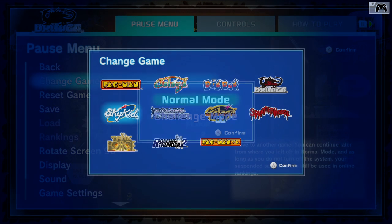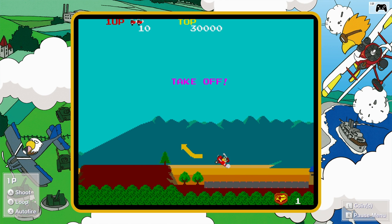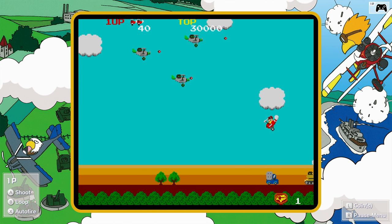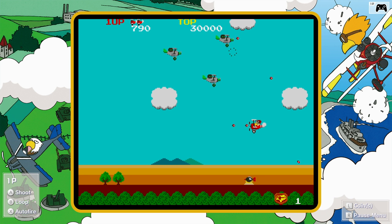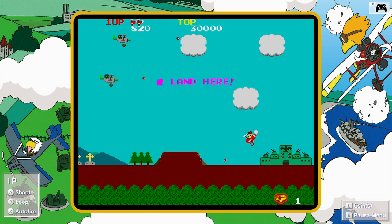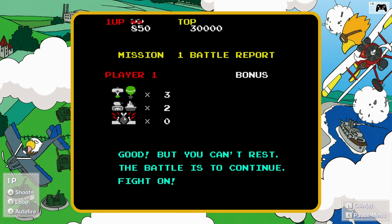Sky Kid — normal mode, let's do this. Bomb this target — that is something I can do. We have shoot, loop, or auto fire. Is there any reason not to auto fire? Sky Kid's pretty cool. Loop. Can you loop and auto fire? You can! I like auto fire. Oh, that's what I wanted. We gotta land. Oh, this is fun — Sky Kid! Nice, I like that. And I got some girls dancing for me at the end. Sky Kid seems fun.